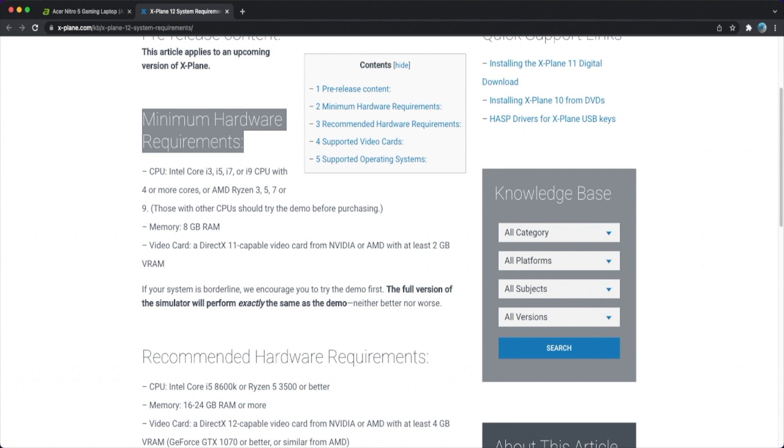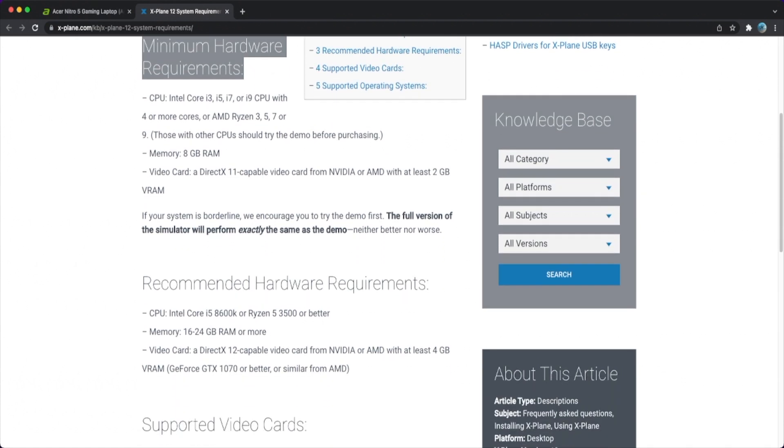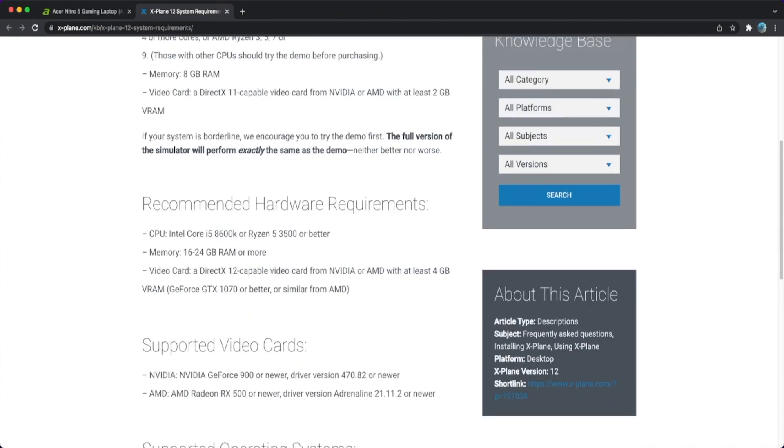Obviously we would like to concentrate on the recommended hardware requirements rather than the minimum. Of course, if you already have a system you can check the minimum, but if you like to buy a new PC or laptop for flight simming, I suggest you go for the recommended hardware requirements. So here we can see how much we can invest our money. First thing: the CPU — they recommend Intel Core i5, 8th generation. Be careful about that.